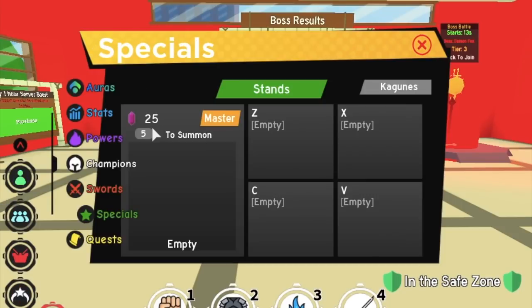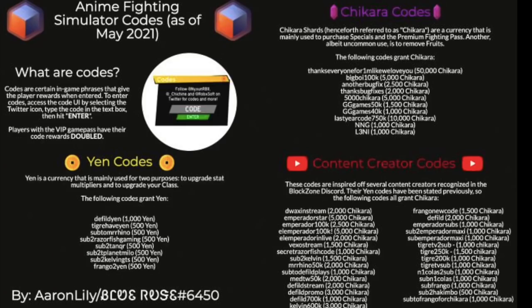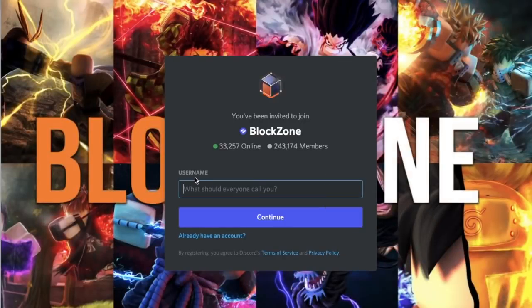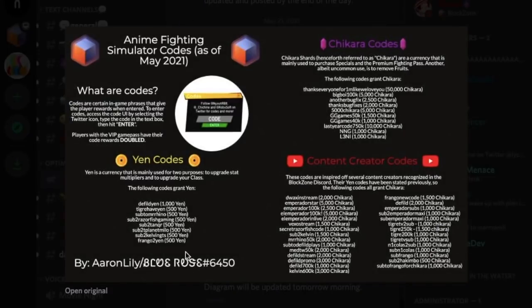So if you type the latest codes now, I think you will be getting like 100 plus thousand shikara shards. Here is the list of new codes. You just need to join the Discord Black Zone server. Click the game, scroll it down, and join the server. You need a Discord account to join. After joining, just follow the process, click the game, and under optimization you can see the codes.